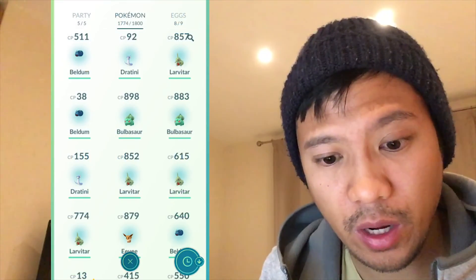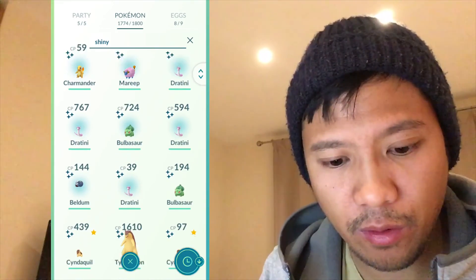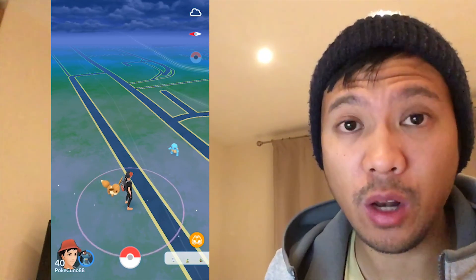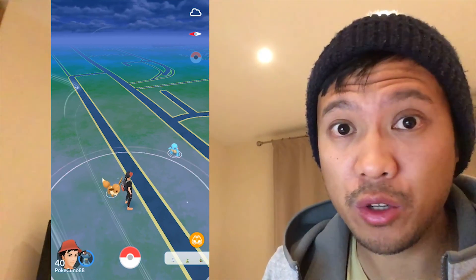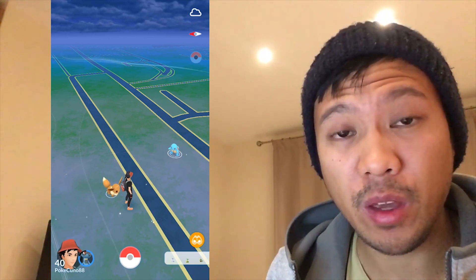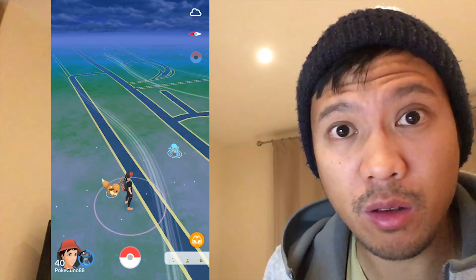And lastly, the shinies — let's have a look, how did I do on shinies? Nine shinies, not bad. Four Dratinis, two Bulbas and a Beldum. So thanks for watching, good luck today. If you do find a high IV or a hundo with the strings or with the charts, please tweet me or email me the picture. Thanks for watching — hit the notification bell, subscribe if you haven't, leave a like, leave a comment on how you're getting on. Good luck today, go get them.